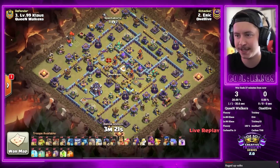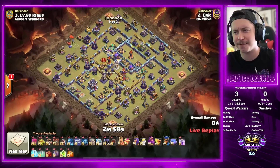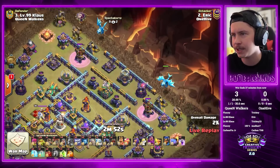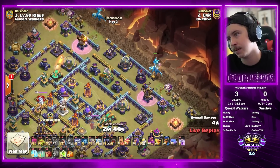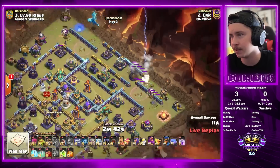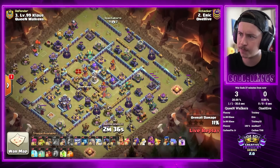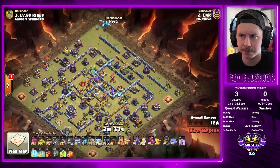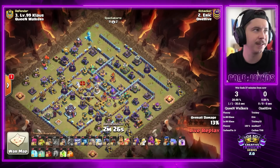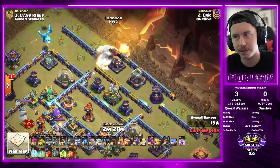Eric's got 20 sneaky goblins, two e-drags, five yetis. Bat spells early, e-dragons are in — the e-drag chains helping to take out the air defenses, though that one e-drag got wrecked. Upper e-drags looking good. Were they supposed to go to the middle for the eagle? He needs one more e-drag — uh-oh, what's he gonna do next? Using a wall breaker doesn't really do a whole lot.